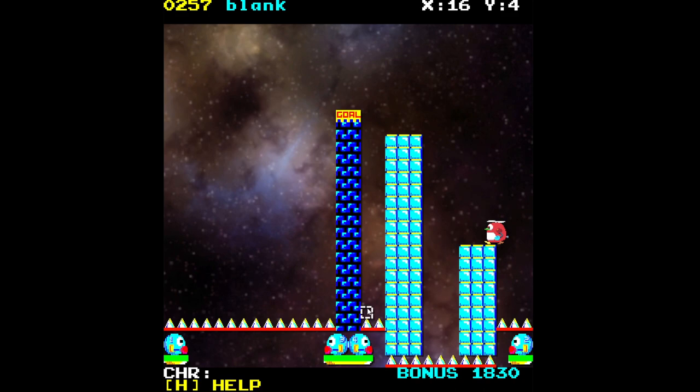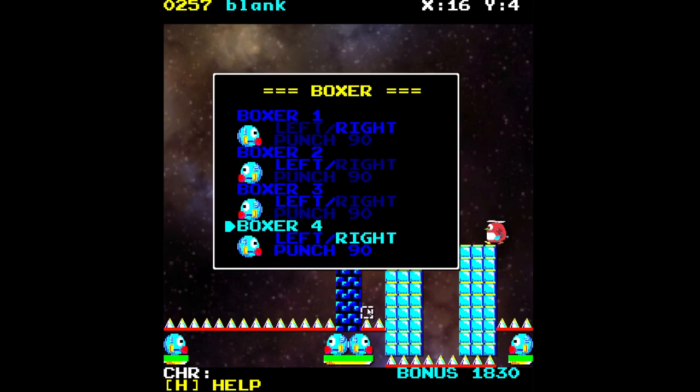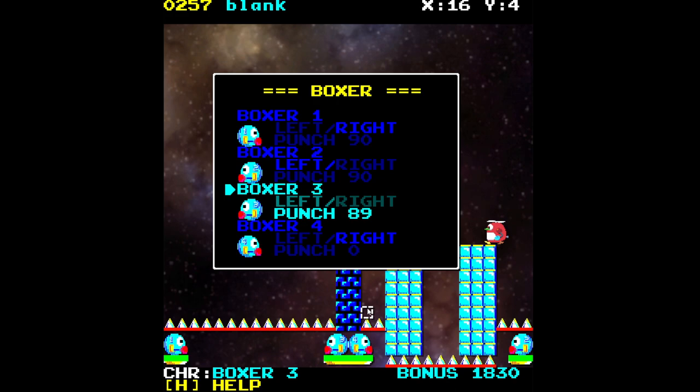What can I do to kind of spice this level up a little bit? I can always add some matches — matches are always fun. We're going to lower the punch delay. At 255 the boxer waits the longest amount of time before making a punch. Every single digit counts as a frame, so 60 would be one second. Right now most of them are set to about a second and a half between punches.